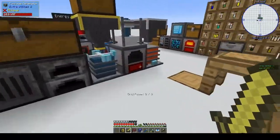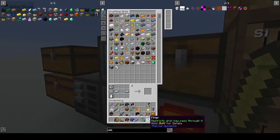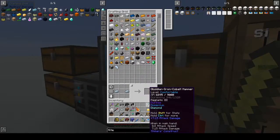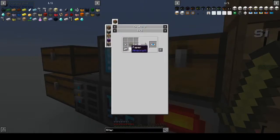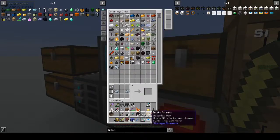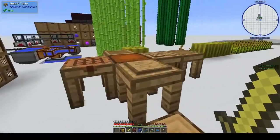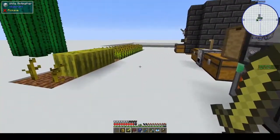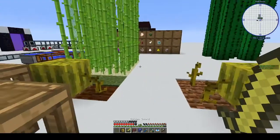Alright, let's get on to what we're doing this week. I had made a filter — iron nuggets, glass, bit of paper, and some iron — but I'm probably not using it correctly. There's that. I don't really know. I should probably get rid of this sword, maybe find some lava to toss it in.